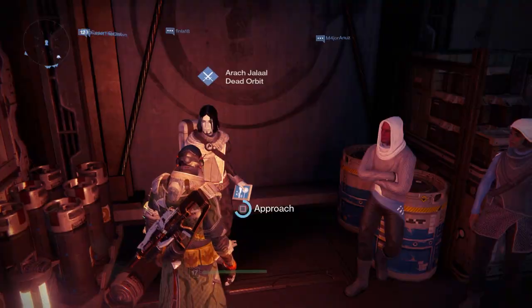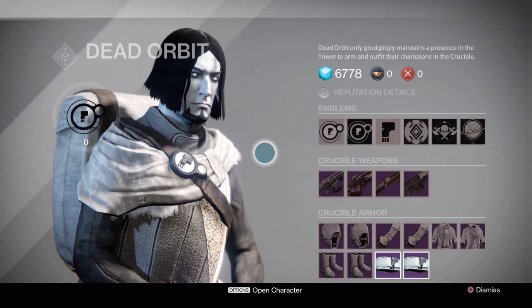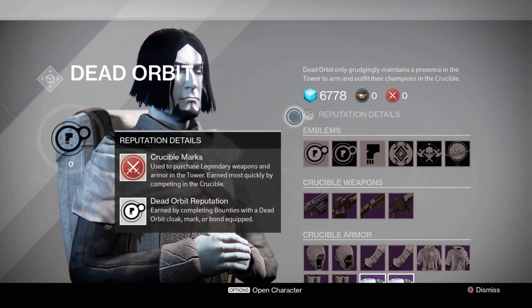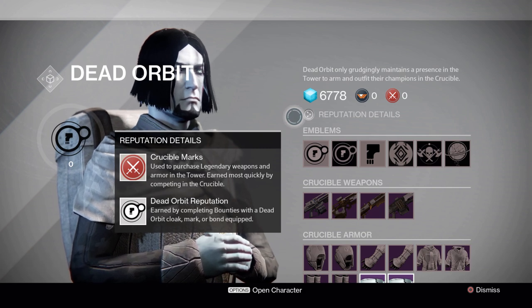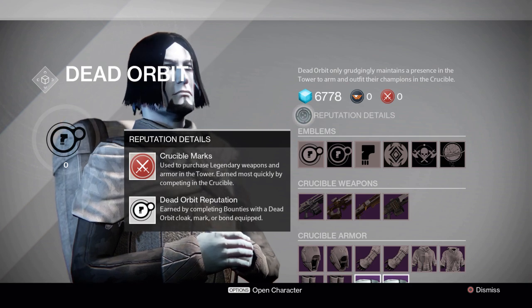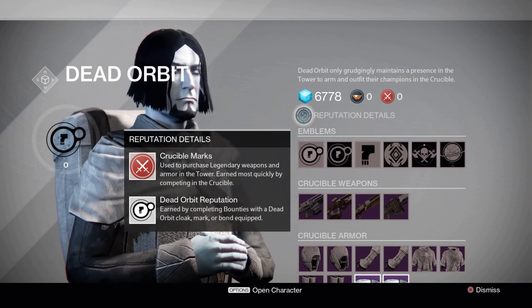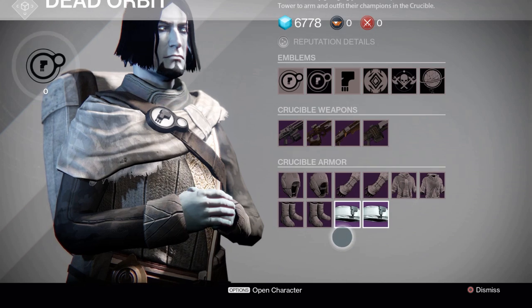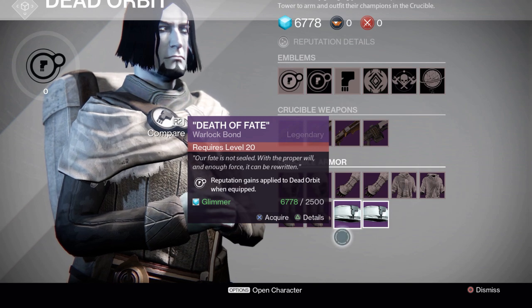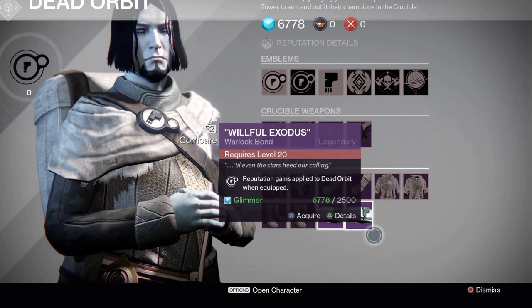As you can see right now, I'm at the NPC that represents the Dead Orbit faction and as you can see it says reputation details, so you can earn rep points for this faction by completing bounties with a Dead Orbit cloak, mark, or bond equip. If you're a titan it'll be a titan mark, if you're a warlock it'll be a warlock bond, and if you're a hunter it'll be a hunter cloak. So once you have this piece of armor, you can equip it and you can start doing bounties and the points you will earn from these bounties will go towards this faction.